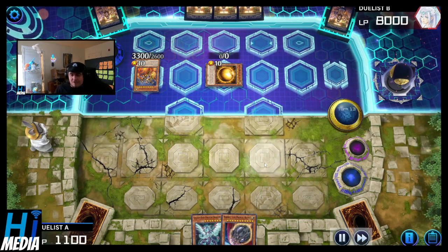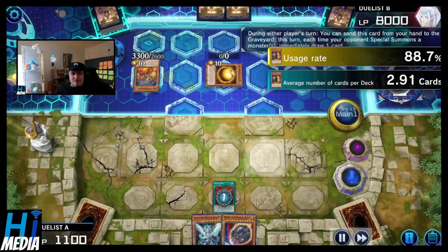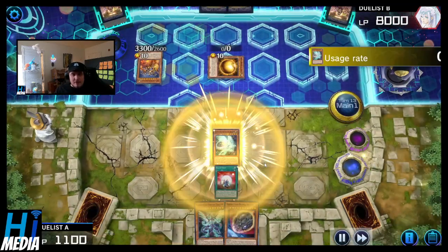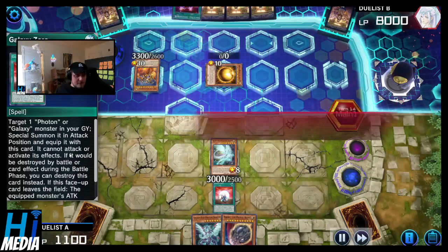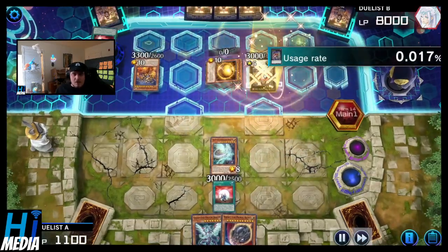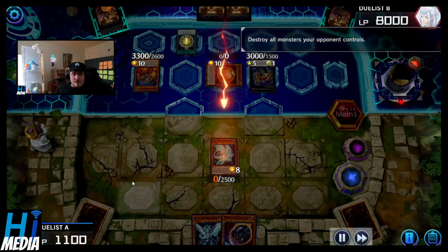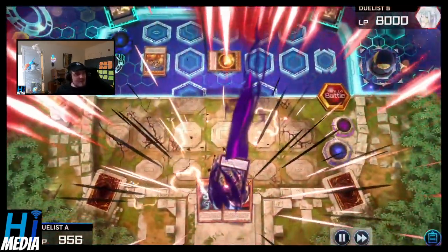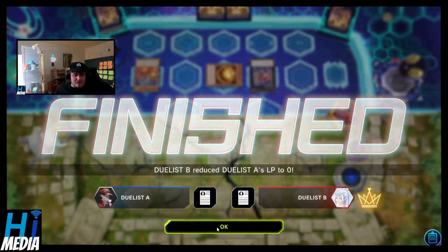The Sajah player has one turn to figure this out. What will they do? Gravity Zero — is that gonna be enough? And they have the Max C! Hot damn! The Galaxy Zero gets back the Afterglow Dragon. Oh, and they get Umbral Horror Masquerade! Galaxy Zero. Oh no! This looks like the end of the Sajah player. Getting your shit tributed over four times is hard to come back from. My god. Quite the duel, if I do say so myself.